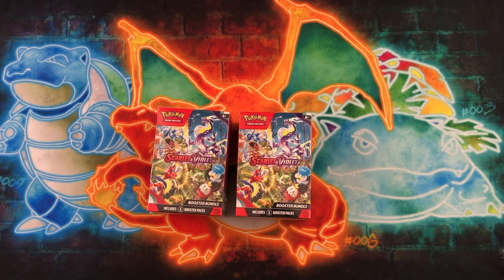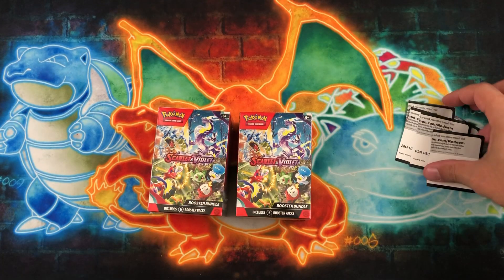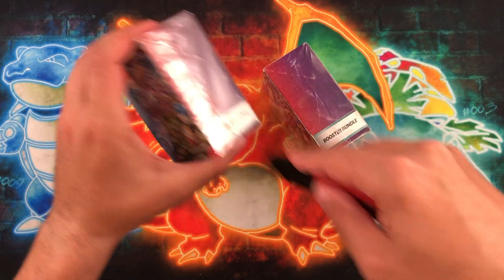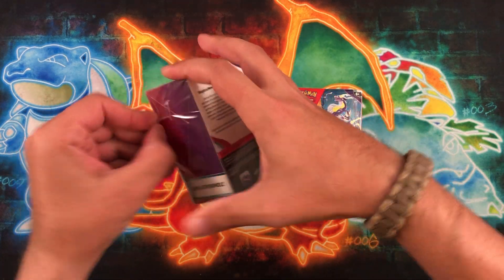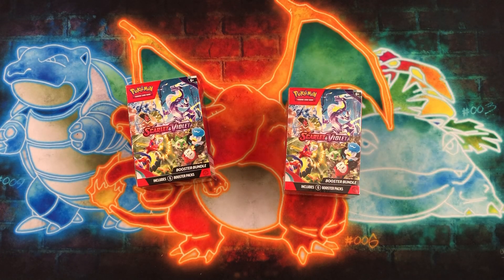What's going on everybody, Wacko Backo here. Continuing on with Scarlet and Violet base set — we had a huge opening yesterday, kind of revealed some of the products. We opened up 20 single sleeve blisters yesterday and absolutely killed it. If you guys haven't checked out that video, it's a little bit of a long one but it's well worth the watch. These are the booster bundles — these are not the pre-release kits even though they look just like it.